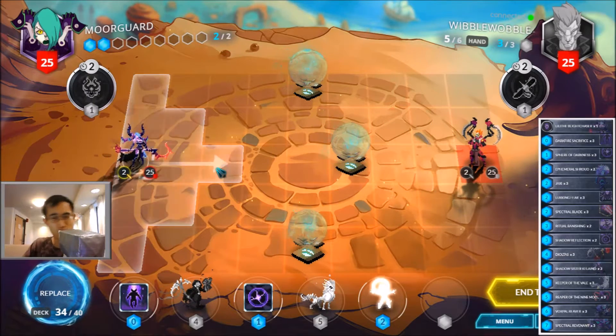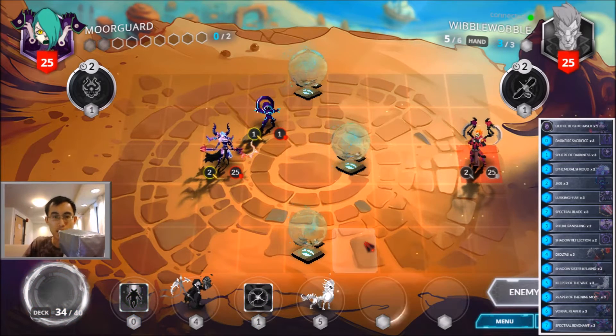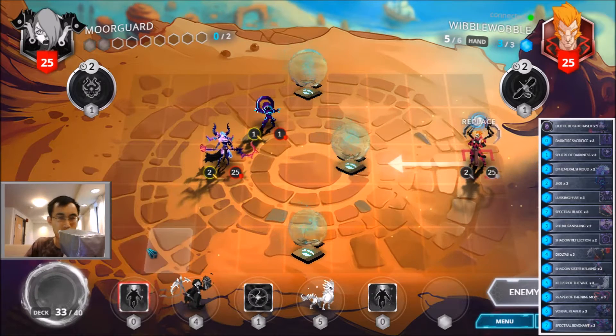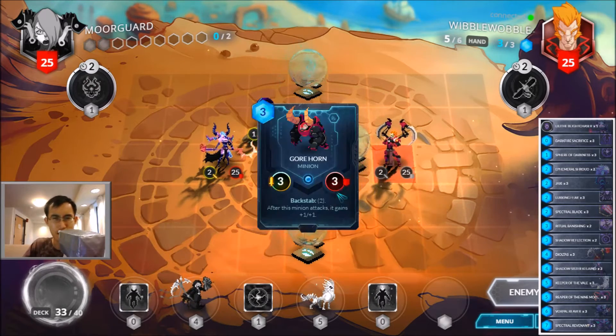Okay, I'm bringing it on — it's Holy Jaxxie in the house! No reason to do anything else but drop Lejaxxie. Unfortunately, it might come out of the Keeper of Veil, but maybe I can control it where I can just put down the Daltas. Two Darkfire Sacrifices, not too useful. I can't even use a Darkfire Sacrifice to put out the Keeper of Veil and the Jaxxie, although it's not that useful.